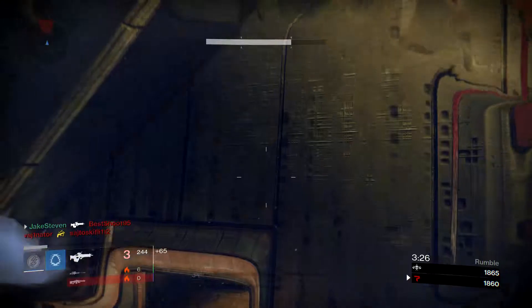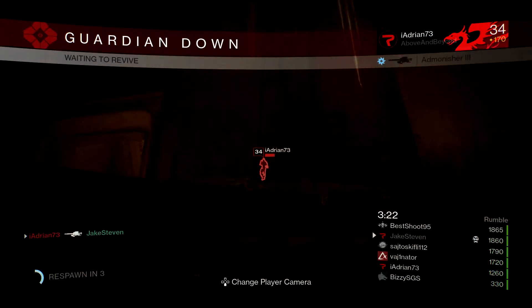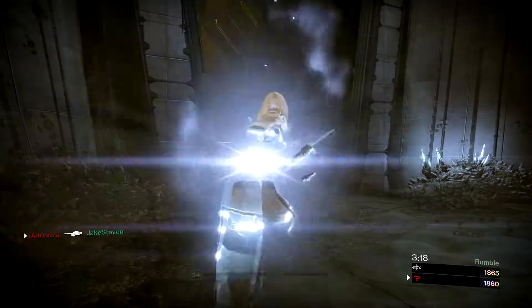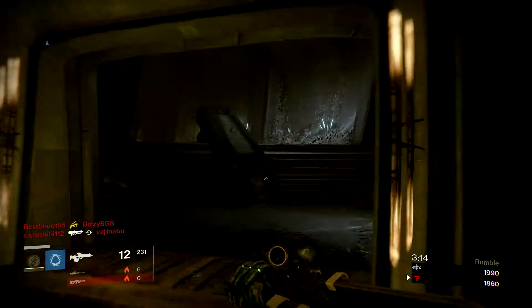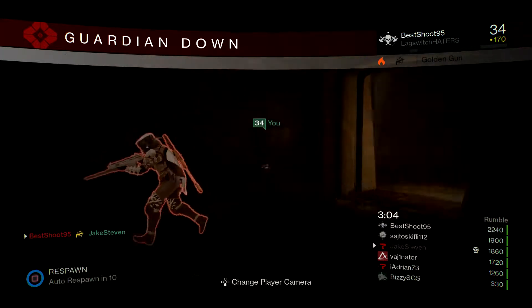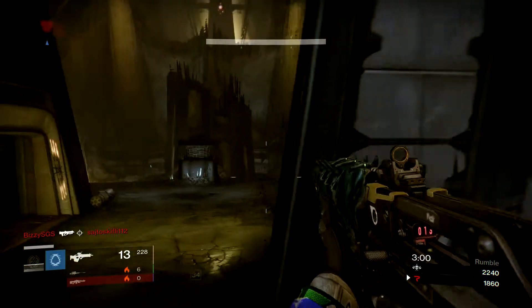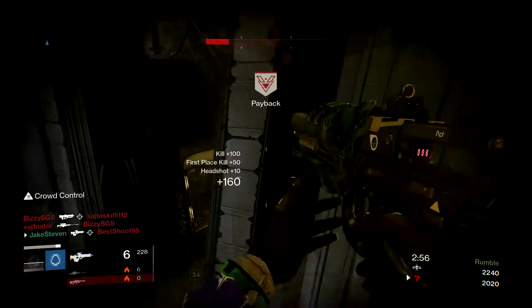I've only got three shots left. I can't take him out — if I had one more shot I could have. The magazine size on this thing really let me down. That's a golden gunner — should probably be careful of that. He's still alive and he got me. As soon as I get killed his golden gun runs out. I spawned right next to him — that doesn't seem fair, but I still wreck him apparently.